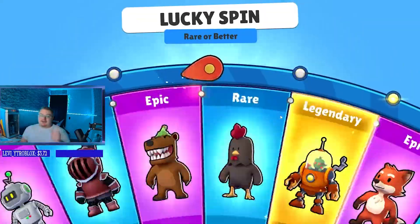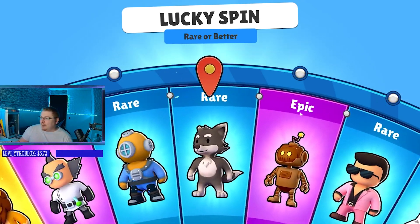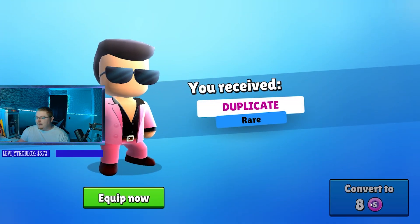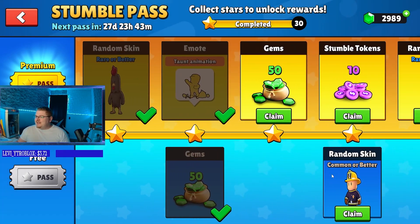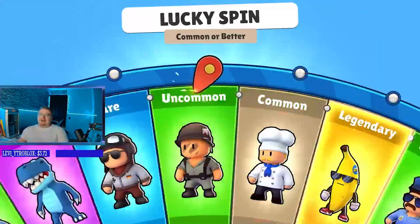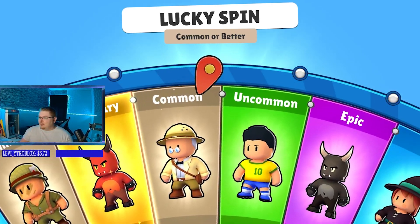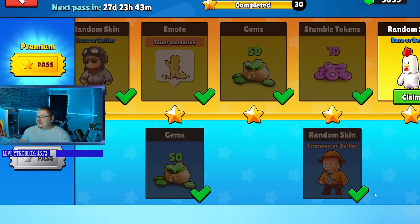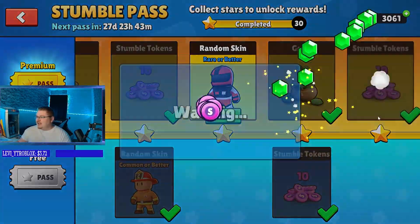Alright, here we go — we're getting the rare. The little pink guy, we already have that skin as well. Then we got a taunt animation with the flowers; I believe that was in a Stumble Pass before. And then we're getting a rare skin — little witch. We got gems, tokens, more gems — we're loading up on them.